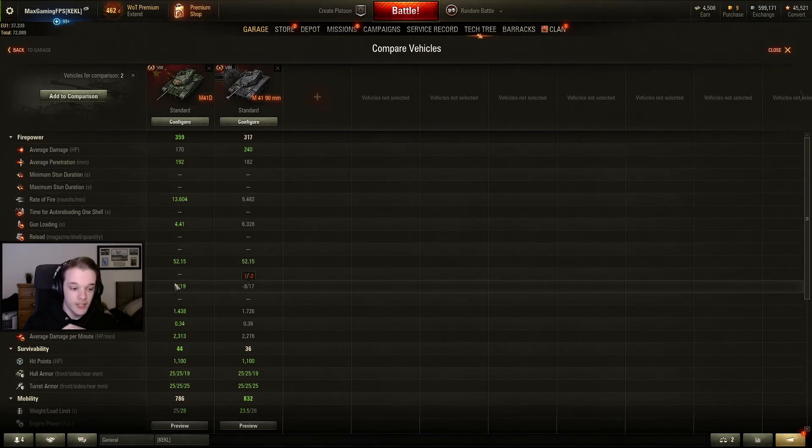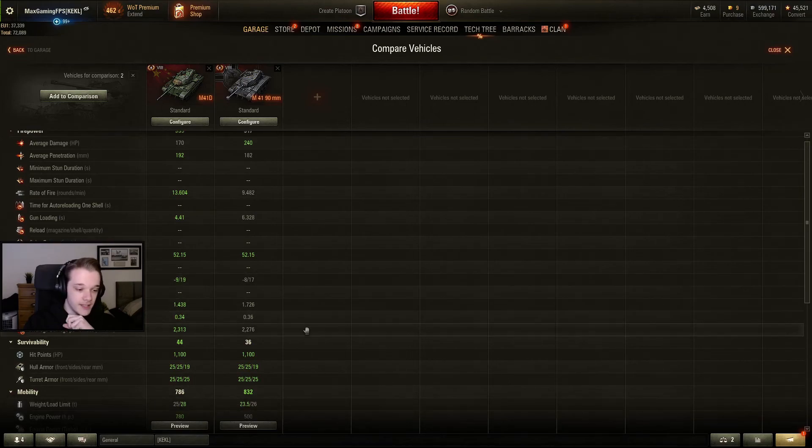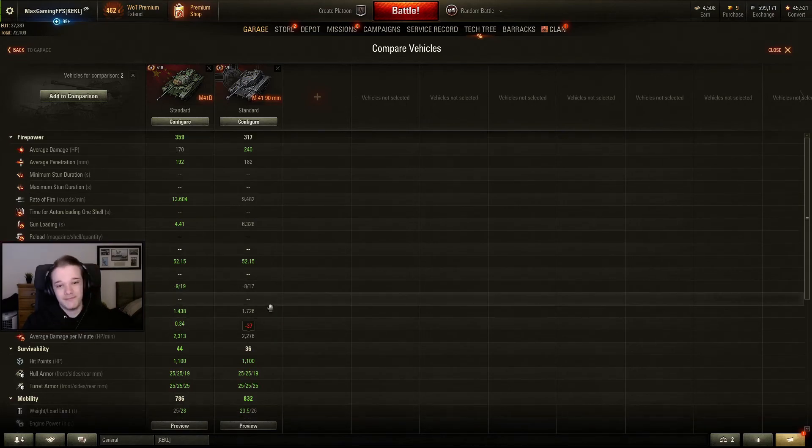The M41D does have more gun depression and better DPM, but it's not that much, and considering the alpha damage difference, there's no point picking this up unless you really want to train your crew.